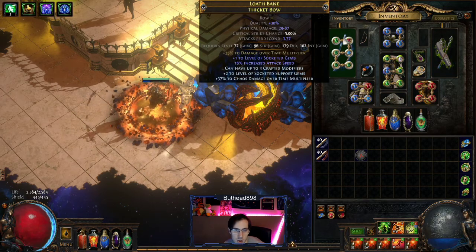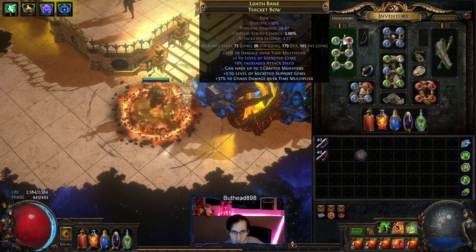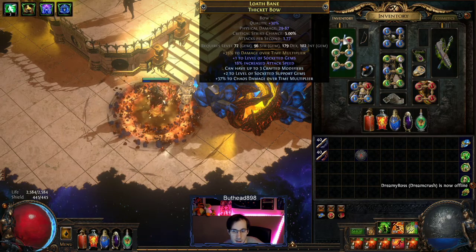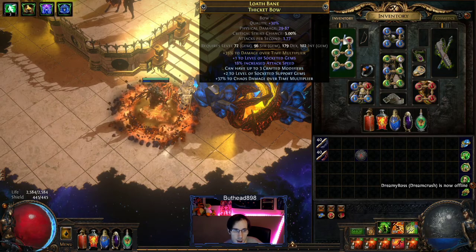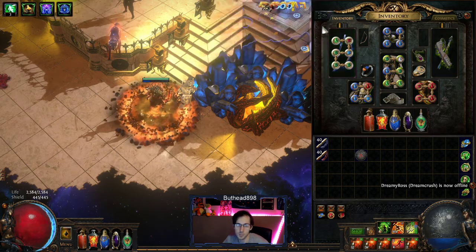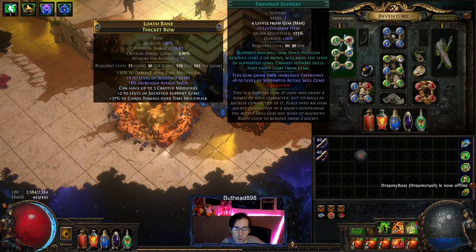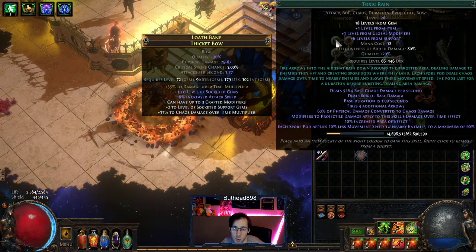You want damage over time, plus 1 to socketed gems, essence-crafted attack speed, and then crafted mods with plus 2 level of socketed gems and tier 3 chaos damage over time. Gems in here: mine is just Toxic Rain and Power Charge on Critical Support at level 4, because it pushes Toxic Rain always to level 7. That's why Toxic Rain is level 26 — it's only an 18-level gem.